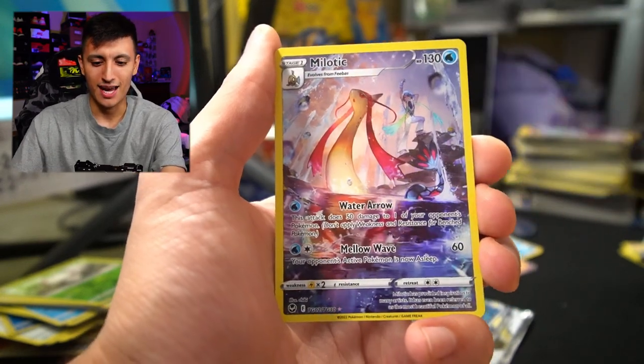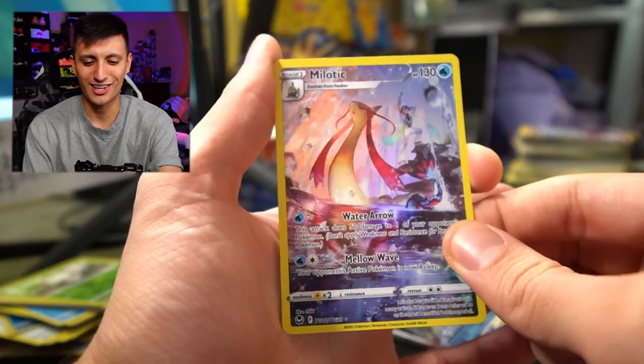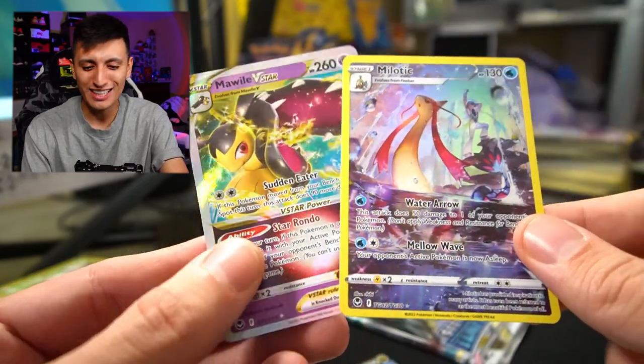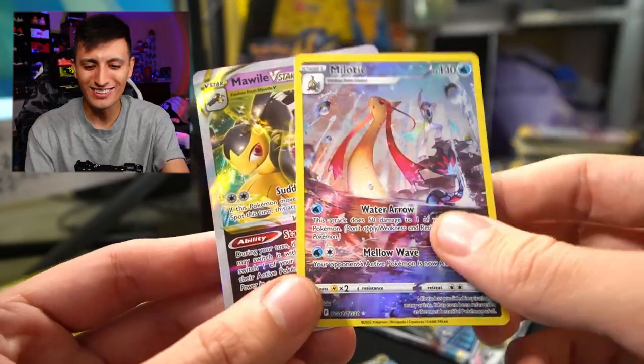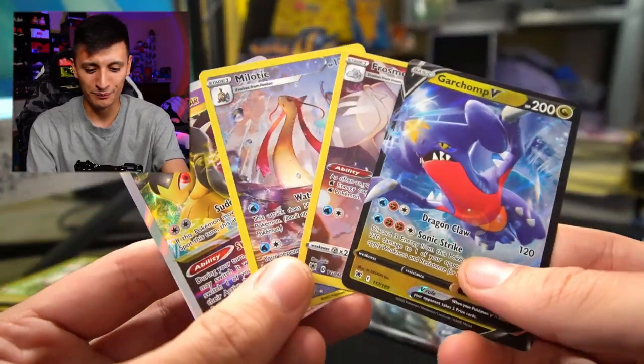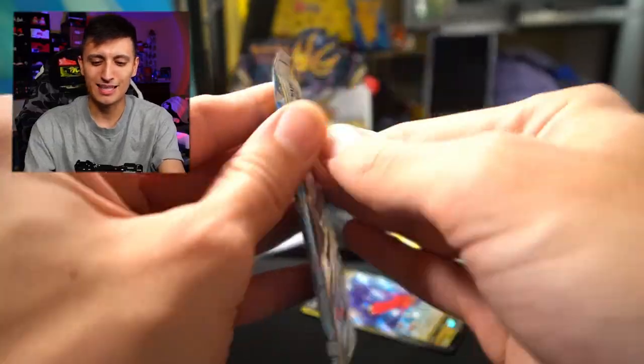We got Spinarak, Frillish, Milotic, and a Shadow Rider Calyrex — I know someone is on the hunt for that. And we have a Mawile V-Star — another double banger! You love to see it. Two booster packs in a row with double bangers. This chest has been awesome. Silver Tempest, baby — let's do this thing.